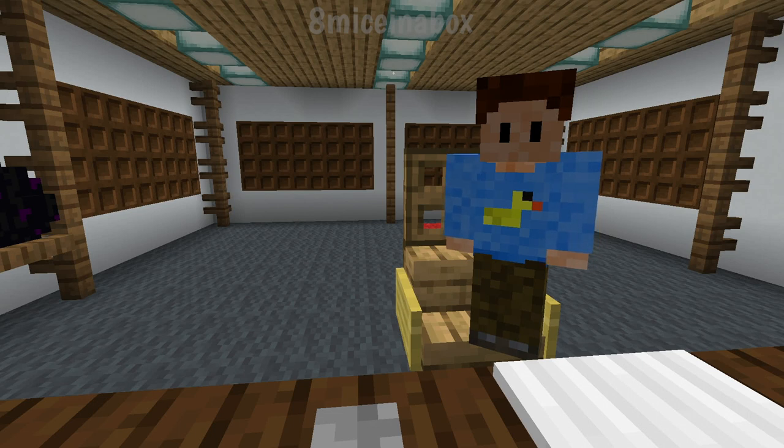I think what we want to sell is some food. We've got that hoglin farm, we've got villagers, we can trade for golden carrots. Food is definitely something that people will need, so we can make some good money off that. I'm going to use the custom model data — we have a data pack where we can change that — and I'm going to retexture the food items to make things a little bit more interesting.